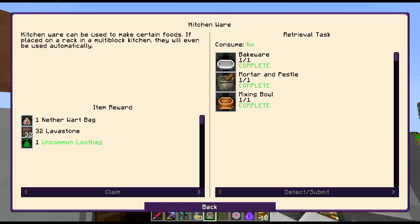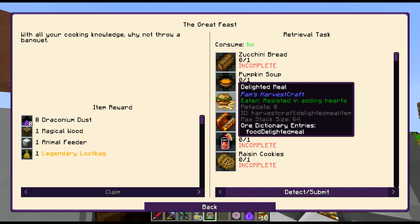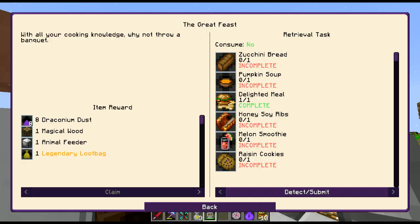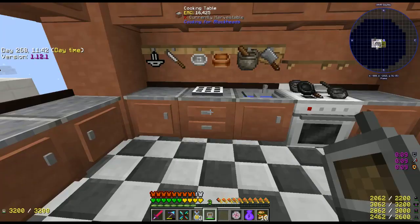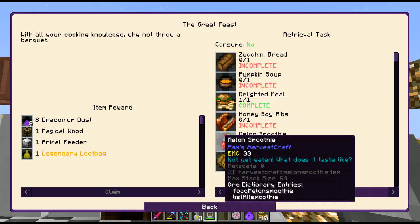Alright, the Great Feast quest: zucchini bread, pumpkin soup, delighted meal — I already have the delighted meal — honey soy ribs, melon smoothie, and raisin cookies. We're gonna have to do this one next time because I don't think we have all the ingredients. We don't have zucchini, so I'm gonna have to get the stuff together. It's kind of cool — it shows you all the different stuff you can make.